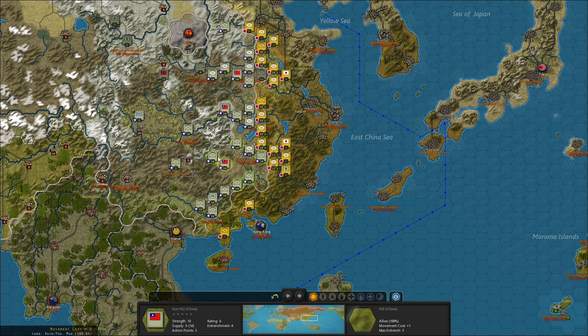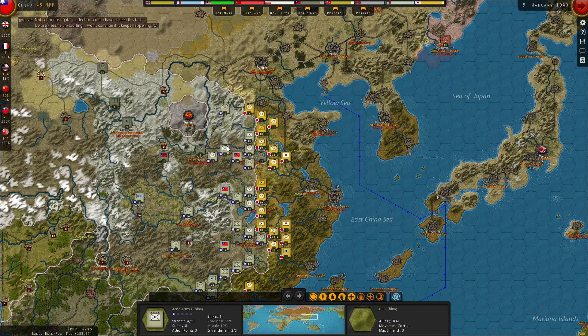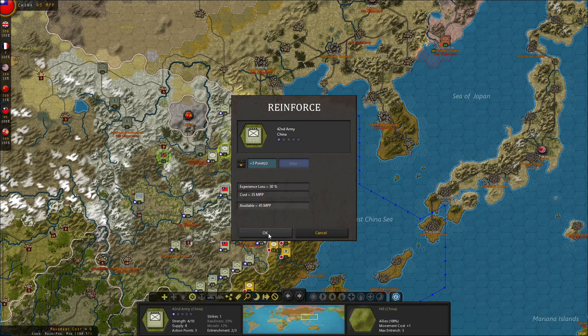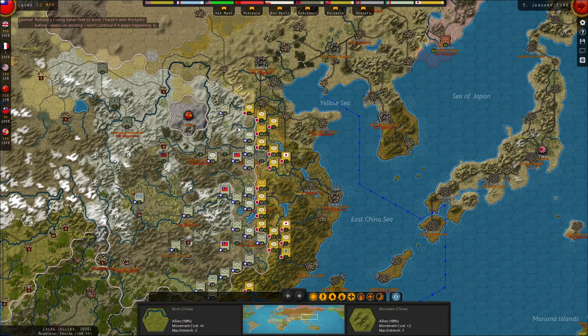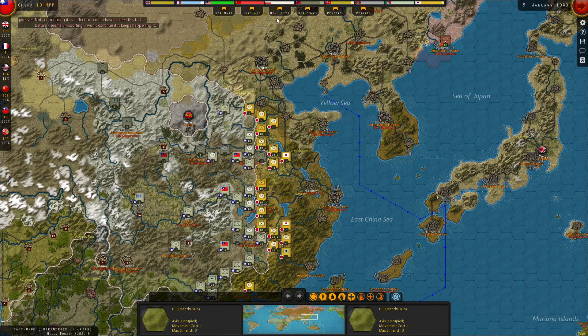I think I'll pull this headquarters back and let this guy start to entrench here. The points I have left I will sink in here. The bad thing is I would like to have this unit where the headquarters is so he can shuffle into the city if I take a lot of losses there, but I'll just make do with the situation as it stands.